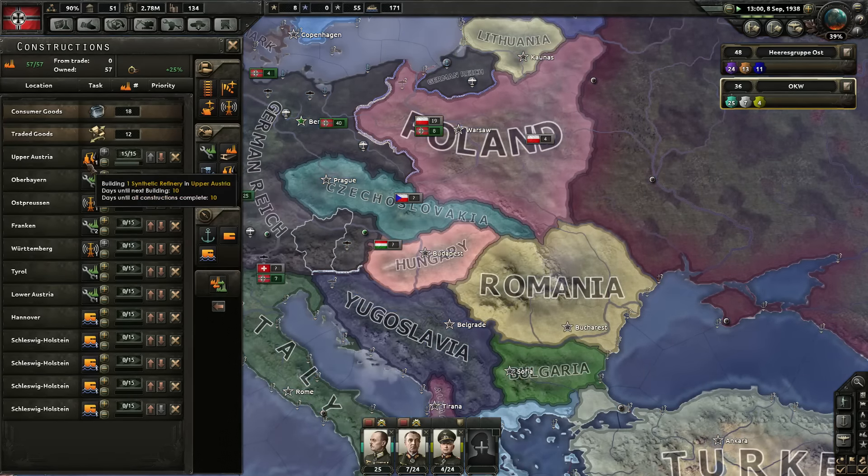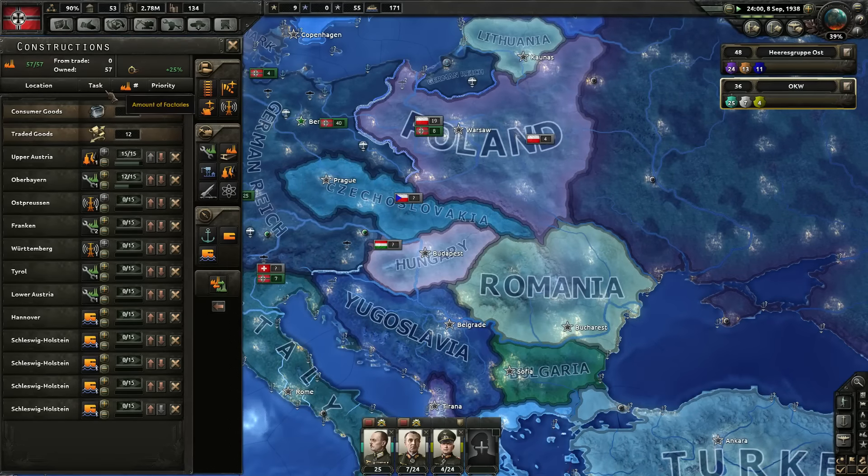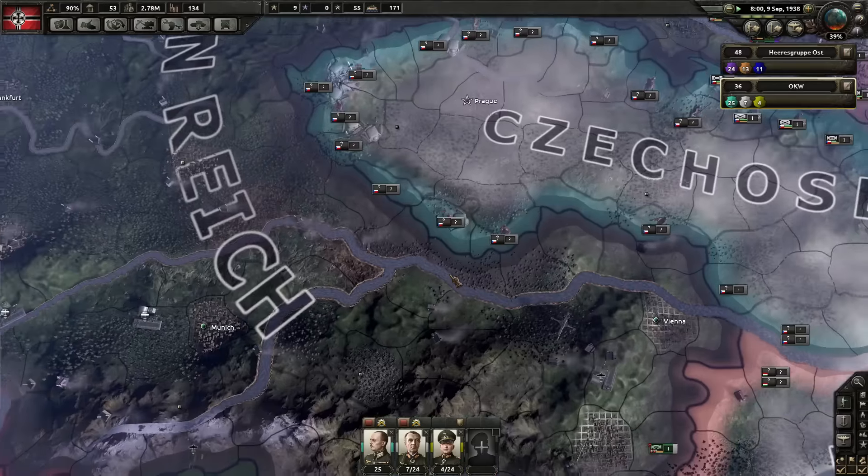We also almost have our extra synthetic oil factory. Consumer goods — toasters. That's nice.